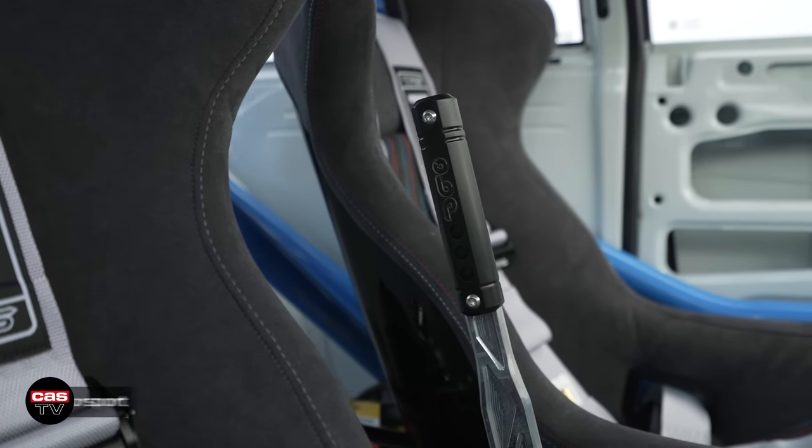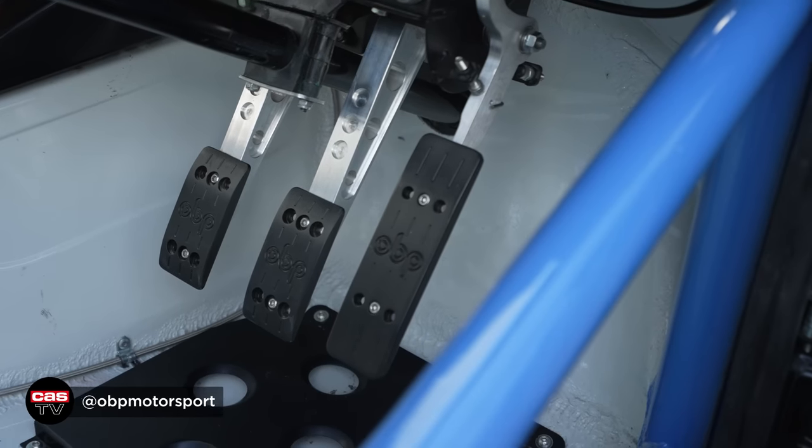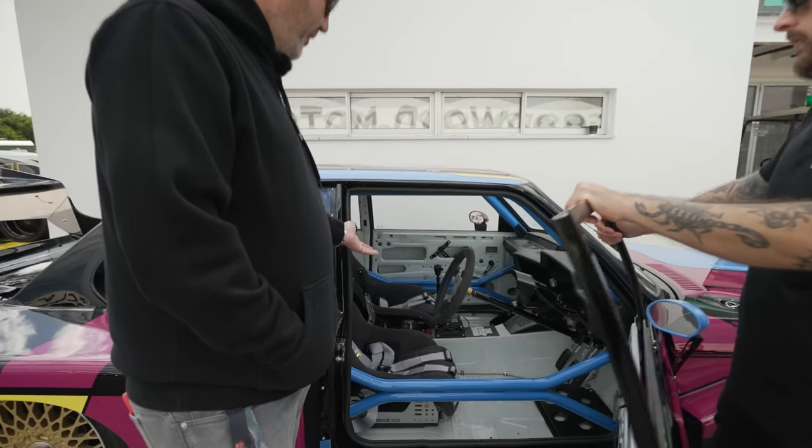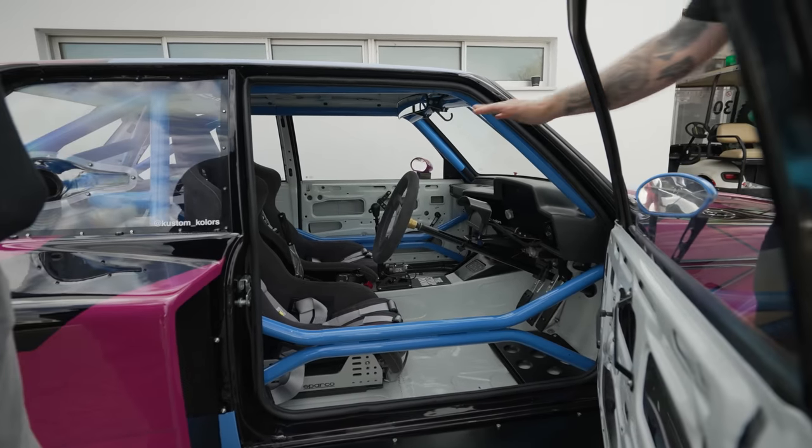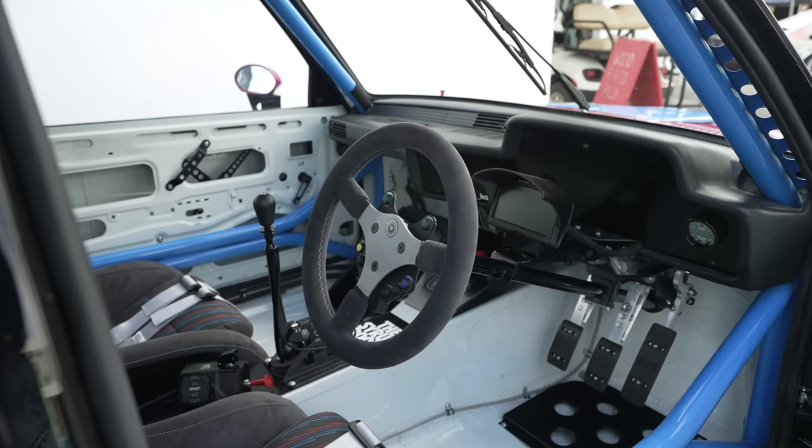So we've got an OBP pedal box and handbrake - just keeping it matching. I know it's a hydraulic handbrake, it's not a drift car, but it works and it looks right. What about the engine management and ECU and all that stuff? How does it work? You've removed some stuff from the engine.